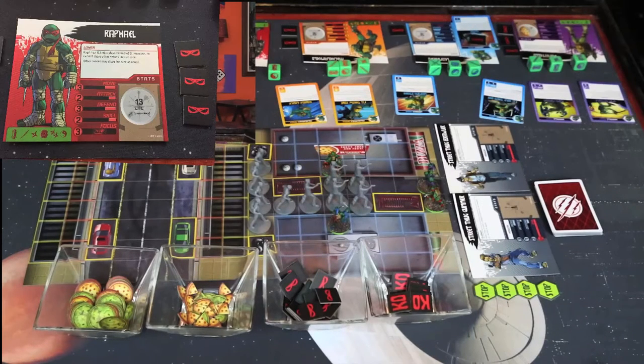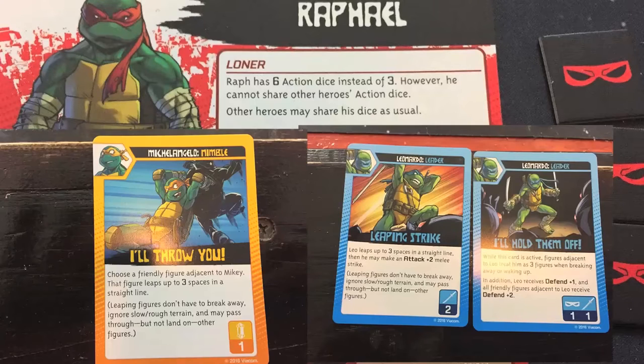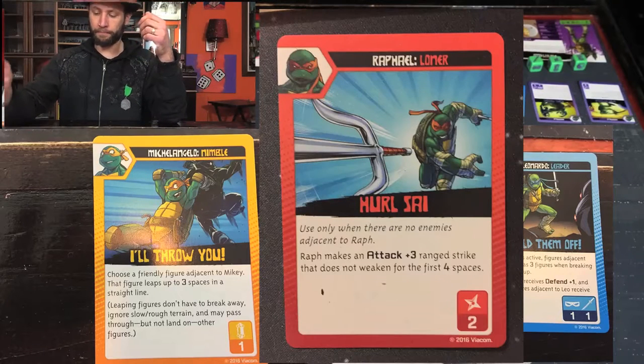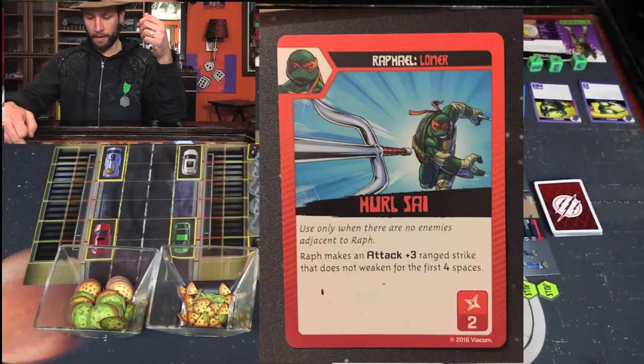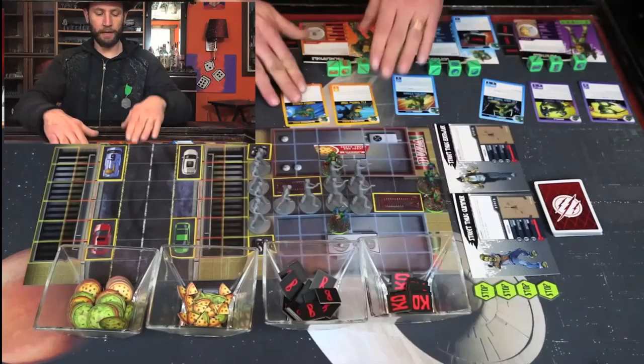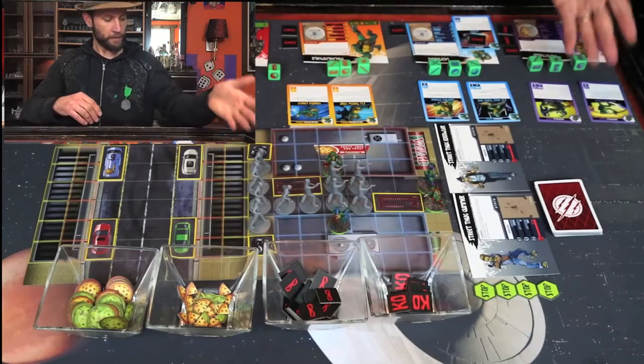For example, Raphael's skill is two. The scenario has a modifier of minus one. He would get to select one special move from his stack of five or six cards — he can pick one to bring with him. In this case, I brought a hurl. It costs two dice symbols of this and then I get to make a ranged attack with a range three attack. Two for Michelangelo, two for Leonardo, and two for Donatello.